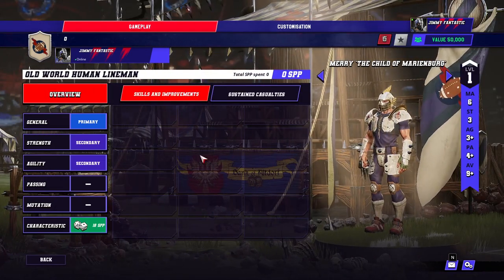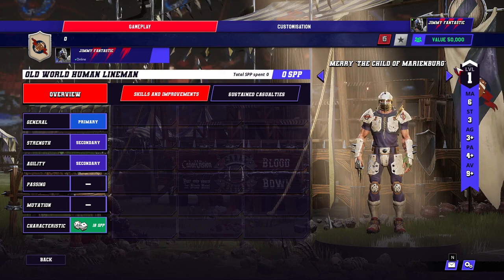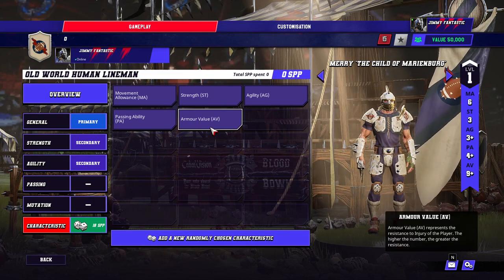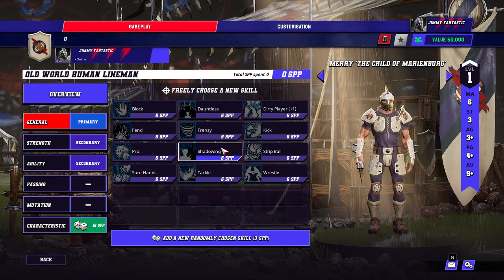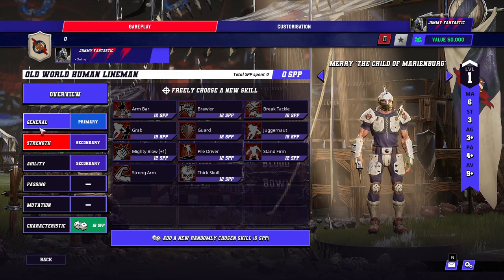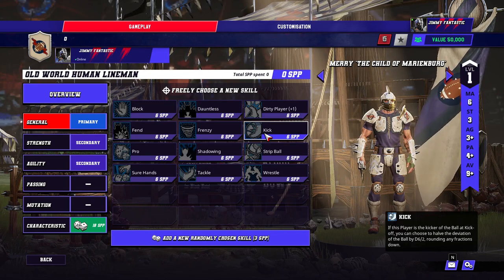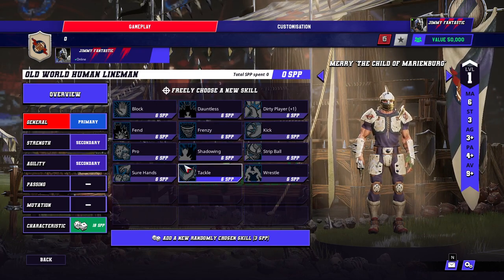So linemen — human linemen, completely normal. These, for some reason, don't have animosity. 6-3-3-4-9 plus, 50k. They're fine. They just want block. Honestly, they could take block and then save up for stats and just take armor. Or you could go random primaries, maybe even random strengths. Because if you can get a 20k guarder, that's pretty decent, but probably too unlikely. There are four good skills out of 12 for 10k and all the rest are usable. So maybe random them. But block or wrestle is really good.